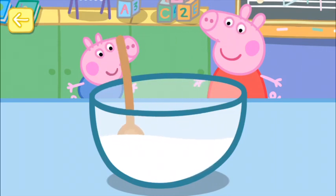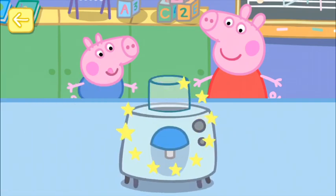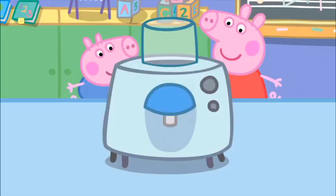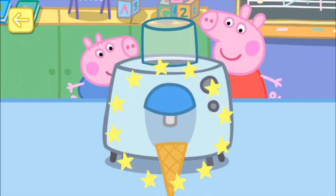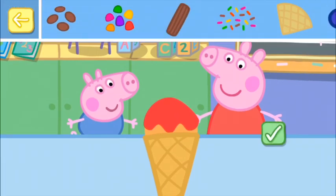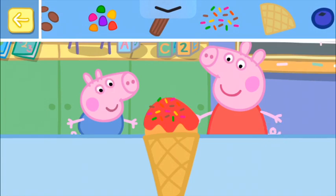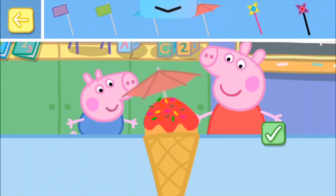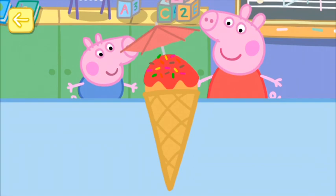That's it, keep mixing. Mmm, what a lovely colour. Touch the ice cream machine to pour in the mixture. Only Madam Gazelle can turn on the ice cream maker. Madam Gazelle has turned on the ice cream maker for you. Choose a container for your ice cream. Touch the machine to pour the ice cream into the cone. Touch the sauce you want - mmm, raspberry. Touch and drag your favourite toppings onto your ice cream. That looks delicious! Now let's add some decorations to make your ice cream extra special. Touch and drag your favourite decorations onto your ice cream. What a lovely ice cream!